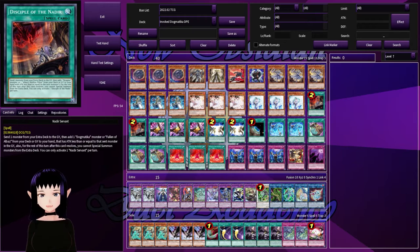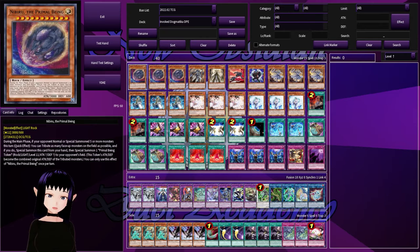Dogmatica comes in second, making sure DPE gets in before Dogmatica even starts doing their plays. So without further ado, let's get into the deck list. Starting off we have a playset of Nibiru. Now normally I am against main decking Nibiru, but in this deck you're running Invoked and you have ways to go into your Lights anyway, so this is not much of a brick as it would be for most combo variant decks.